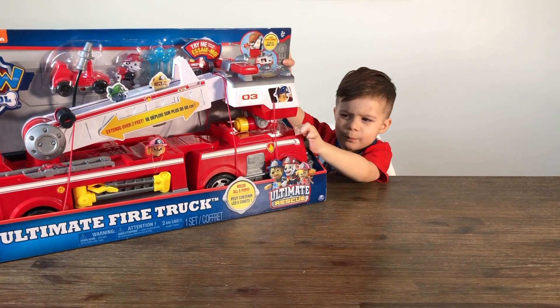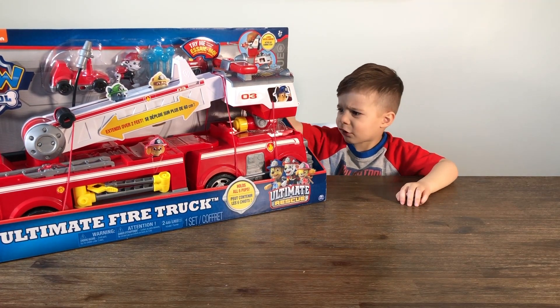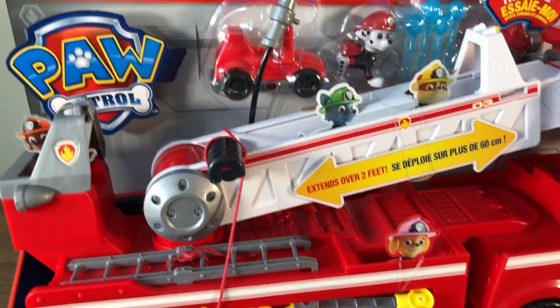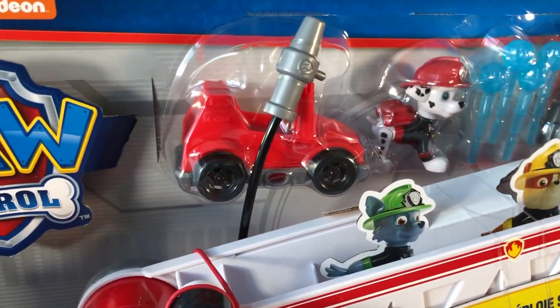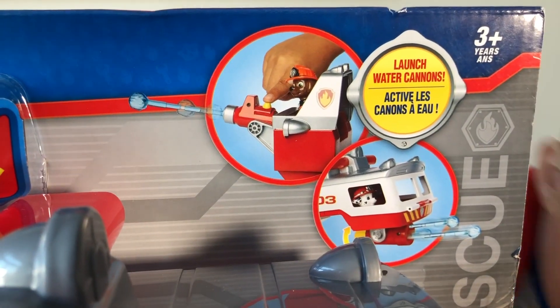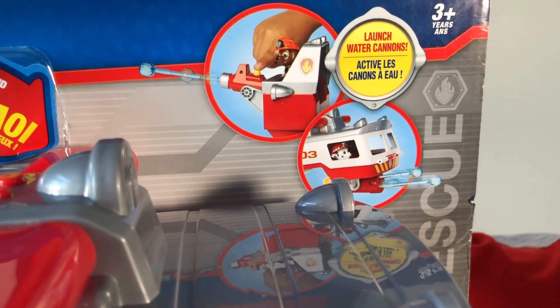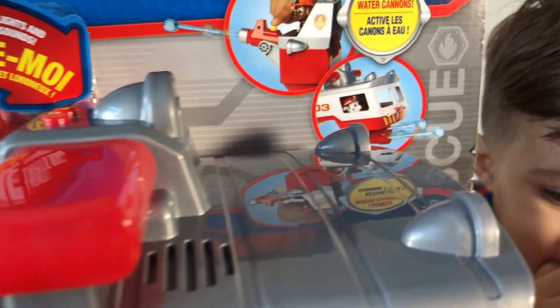Can we show your friends what it comes with? Yeah, sure. This trap comes with Marshall and his car. You can launch a water cannon. Yes, sir. That's really cool.